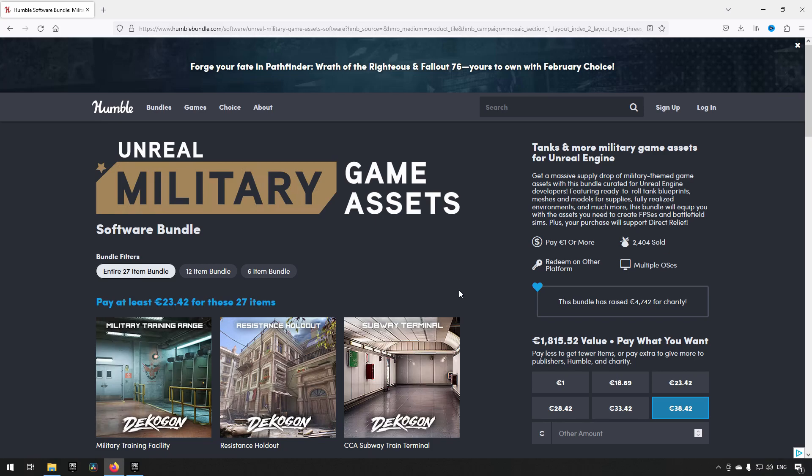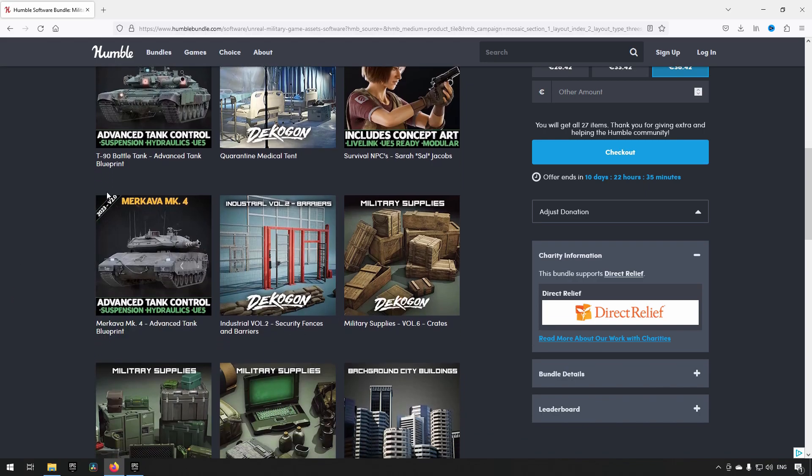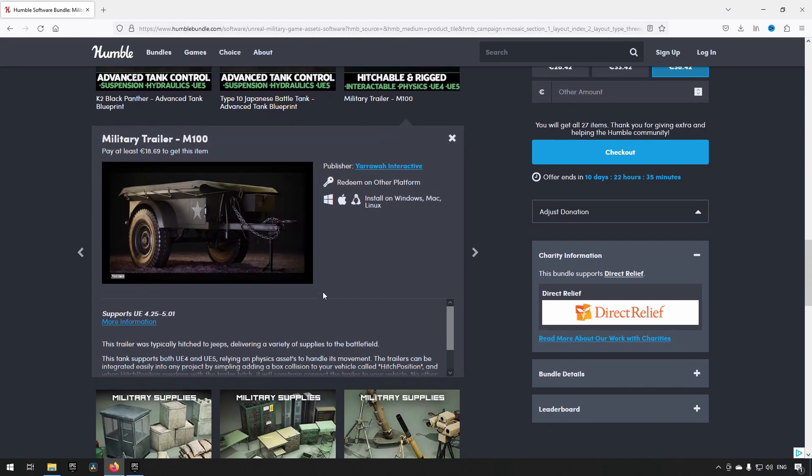We will be going through all of these assets, checking out what they contain and what they look like, and we'll go through how to get them and the different steps along the way. These are military game assets made by two publishers together: Decagon, which is a publisher that was recently hired by Epic to create the Learning Old West experience, and Jarawa Interactive.